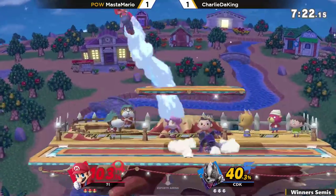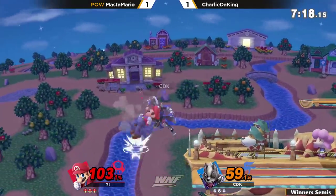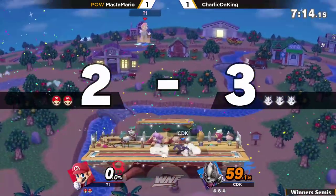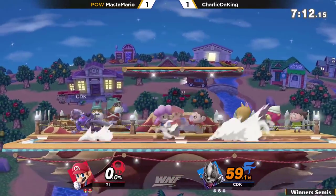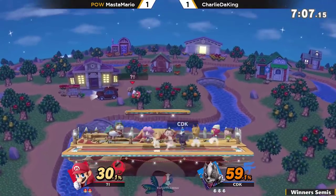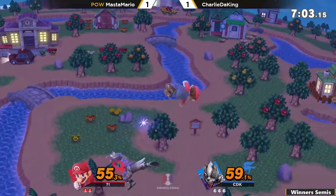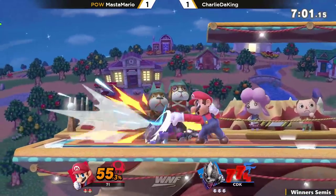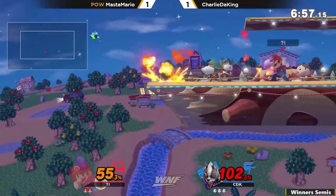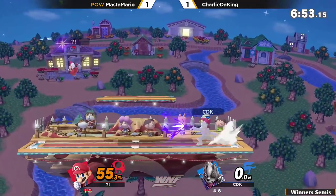That might just be the respect he's giving Master Mario. Now on Smashville, we might see him come out a little more. This is definitely a stage where these guys are just going to go into each other's faces. That was a sweet up tilt — really understanding just how far that goes, and it does penetrate the platform. Getting that jab lock — stopping the jump with the fireball, getting super sniped.